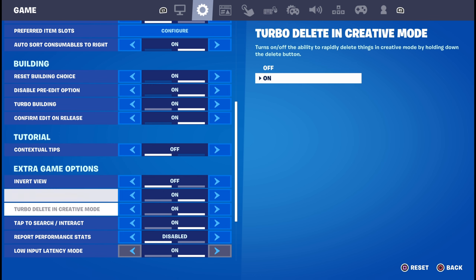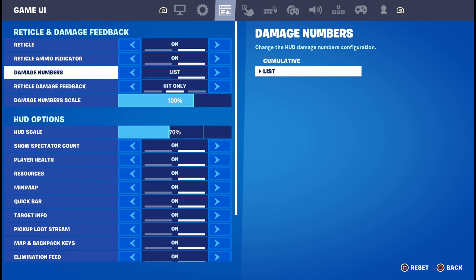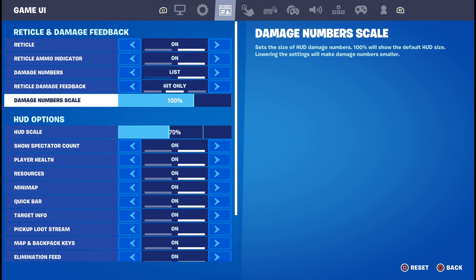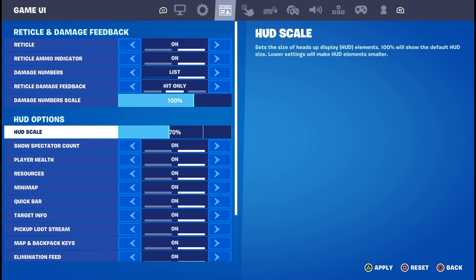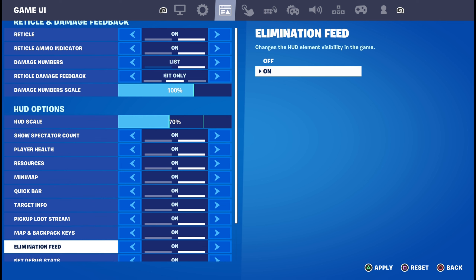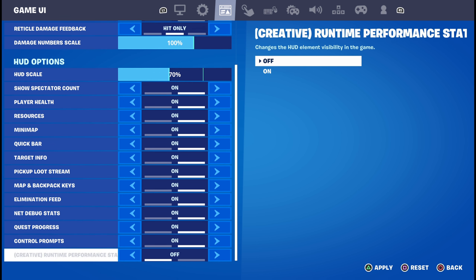Contextual tips — off. The rest of these settings don't really matter. Coming over to this part of the settings, it's all about preference. The reticle — you want to have that on. Damage numbers can be in a list or the other way, it doesn't matter. Reticle damage feedback you can turn off or have it any way you want. I just have damage numbers on the normal setting. My HUD scale I have at 70, I feel like that's ideal. Net debug stats shows your ping and stuff — I like to keep that on so I know what ping I'm on.